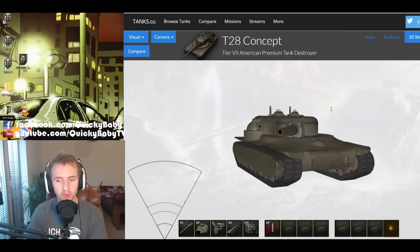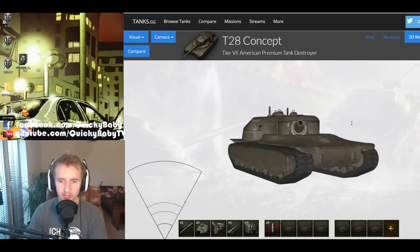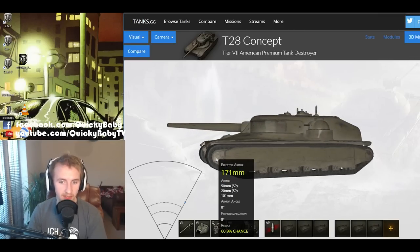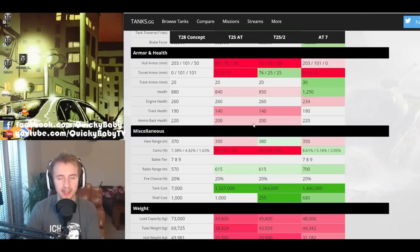For those with no interest in picking up one of these tanks, just don't get baited into shooting the lower plate. Find a way to shoot the machine gun port, or use the tank's very poor track traverse speed to detrack it, flank it, and then shoot its juicy side armor.